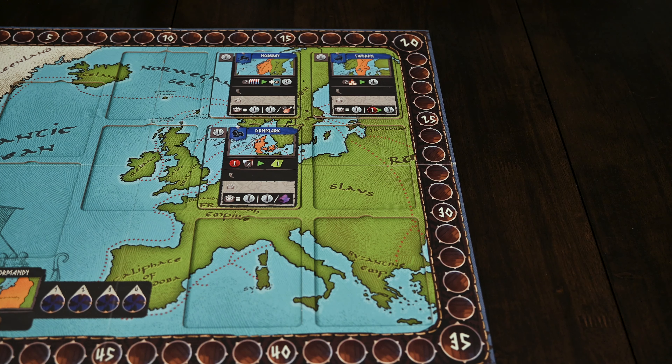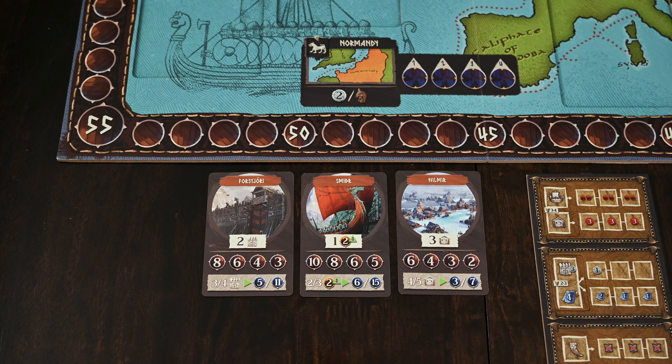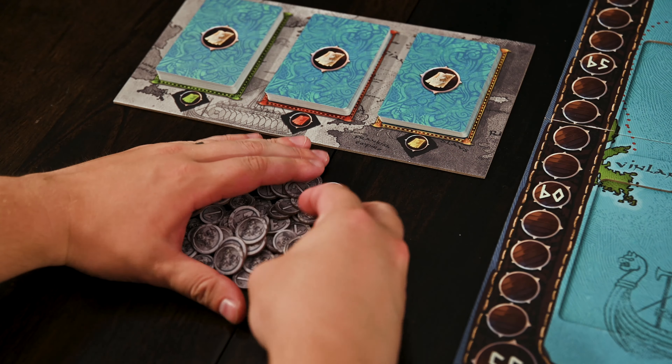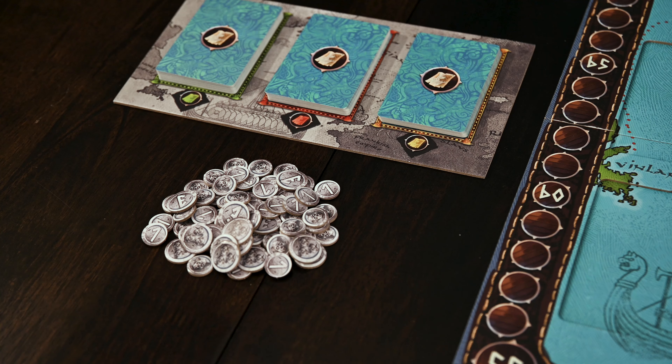As always, you'll begin by setting up. You'll place the main board in the center of the playing area and the Jarl board off to the side, making sure to use the proper inlays corresponding to your player count. You'll then prepare the exploration card board by shuffling each deck based on the age and placing them in the matching spots on the board. You'll place the three blue territory tiles in the corresponding spaces on the main board and shuffle the remaining tiles in three separate piles corresponding to their age.